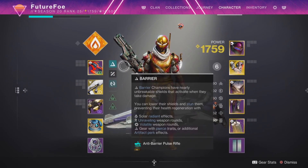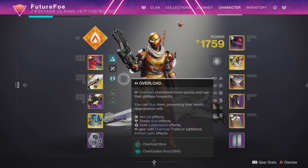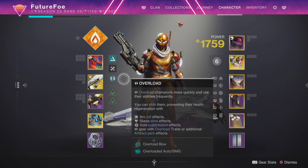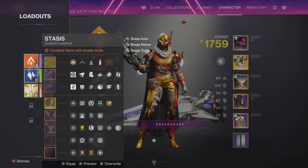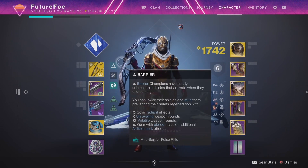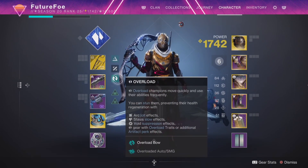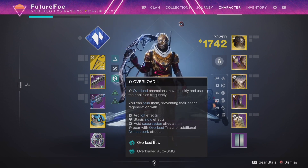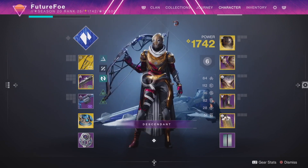Here I switched to a pulse rifle. Now you can see the anti-barrier icon is a lot brighter compared to the overload icon, because while I do have the capacity to do overload I don't have anything currently equipped. But if I switch over to my stasis build that has a bow, the roles are reversed — we've got the dim barrier and the bright overload, letting me know my overload bow is ready to go for whatever activity needs it. Super handy to reference.